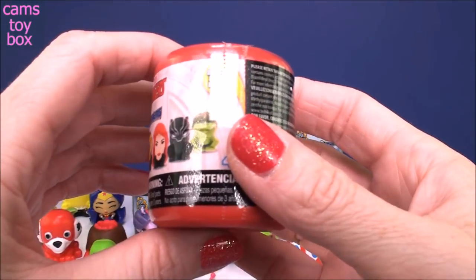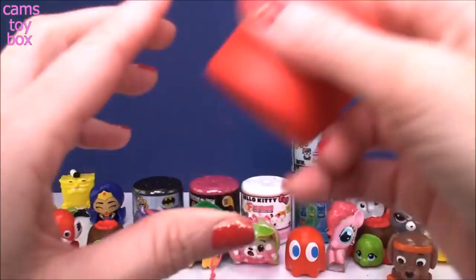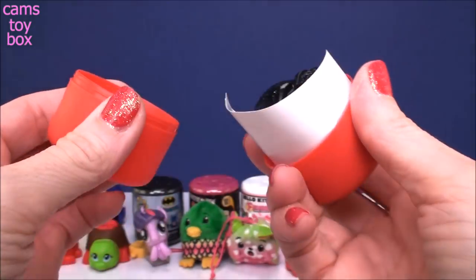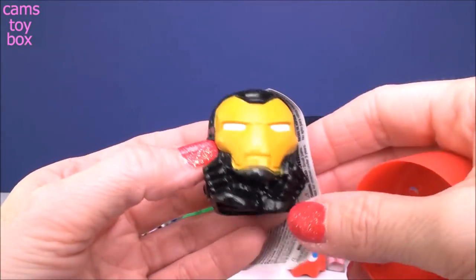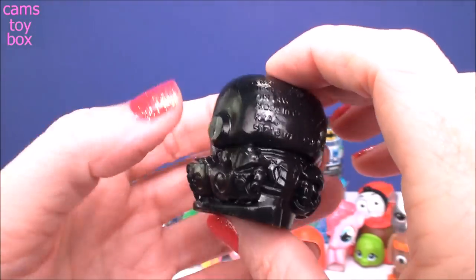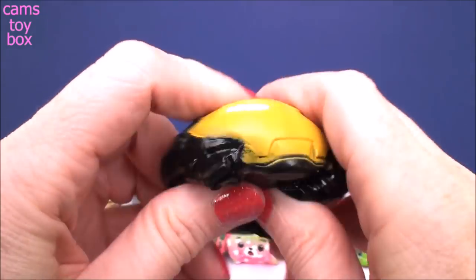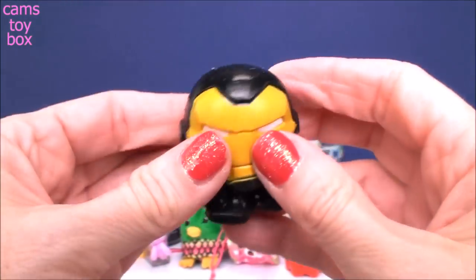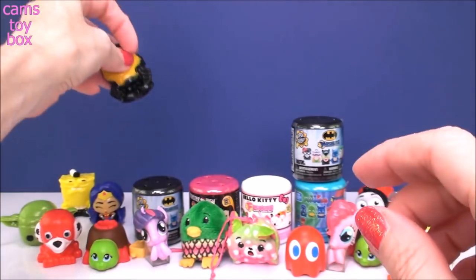Next we have the Avengers — this is a Series 5 from the Avengers. Oh my gosh, this one's huge. So check it out — we got Iron Man. How cool is he in the black and the gold, right? Isn't that a big one too? Tons and tons of squish to him. I can hear the water inside. He's super squishy, guys. That is a good one, right? He looks really, like, tough.